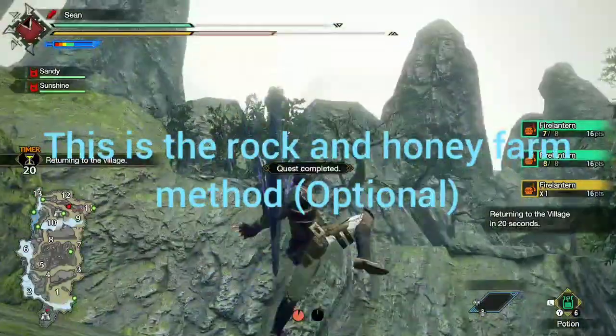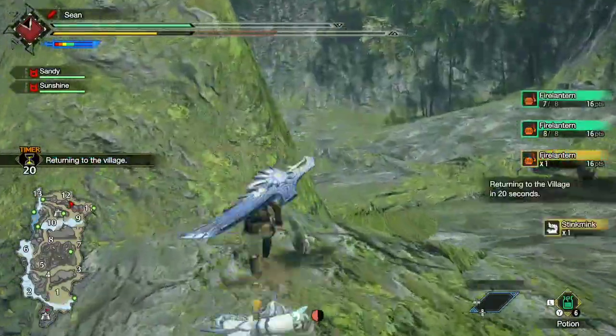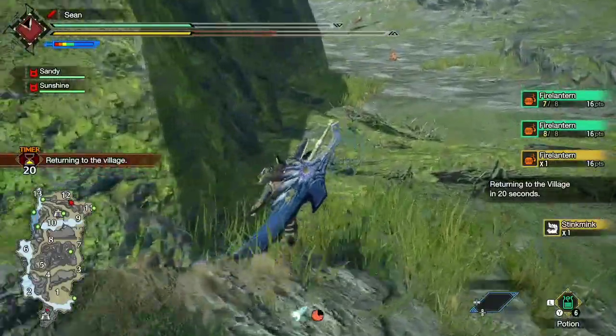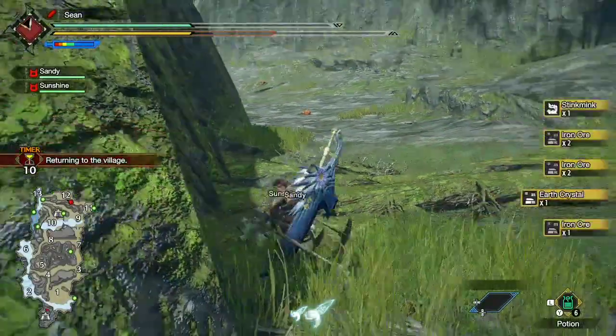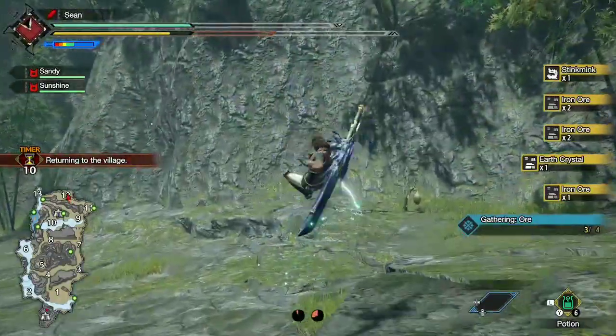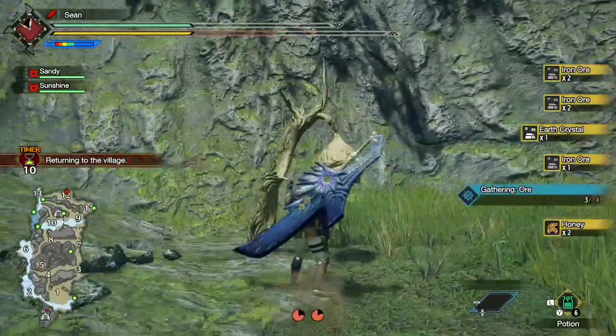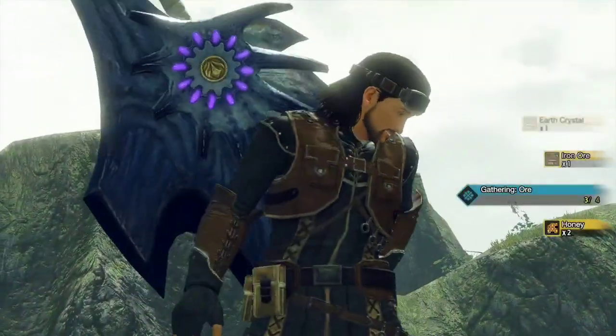If you are doing optional quests, this is a way to farm rock and honey. Go up the hill — there's a rock around the corner. Then swing up here, web swing, and trip over that rock right there. Then grab the honey.